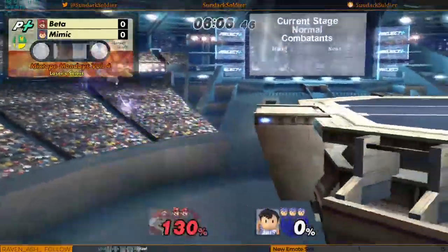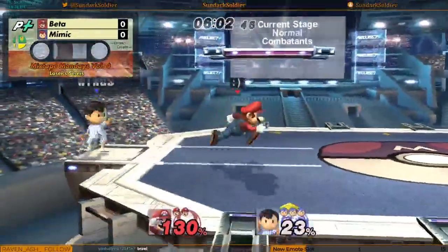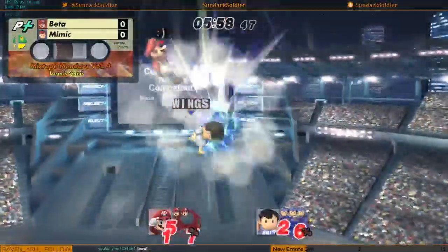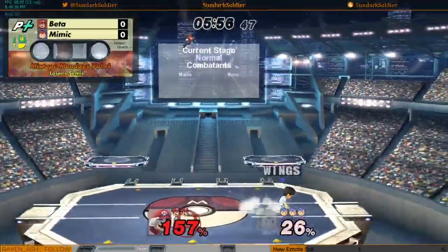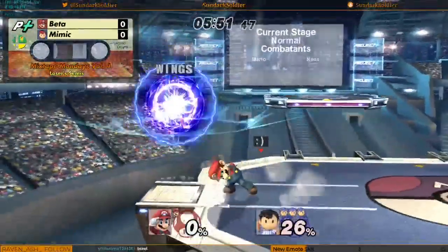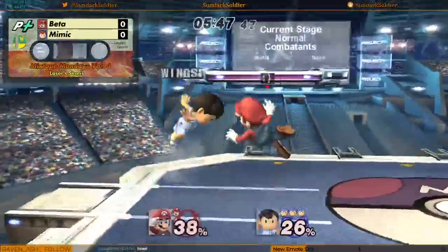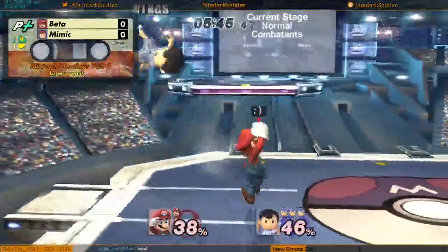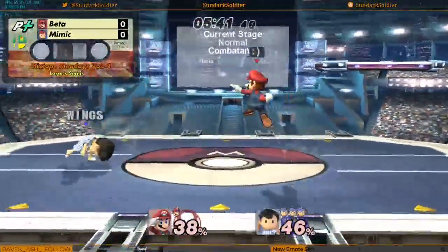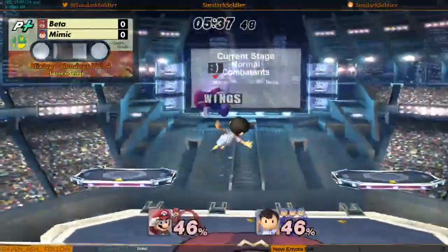Little jab combo pushes him off with the forward air, tries to do even more. And that up air is going to kill. I'm seeing a lot of inexperience on Beta's end, which is understandable. Ness is weird, especially if you don't have a lot of Ness practice, just because of his double jump — he moves in ways you wouldn't expect. And he can stall with his magnet too.